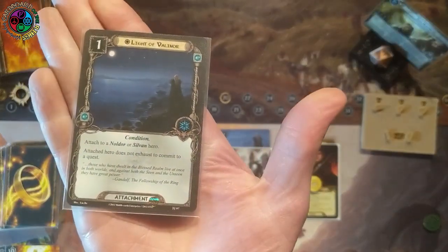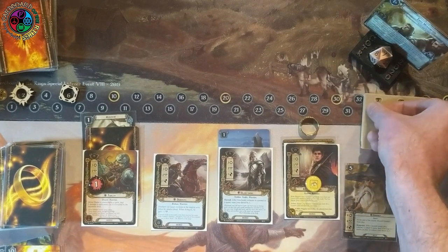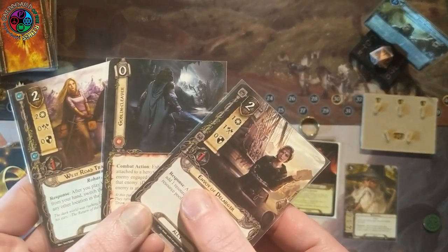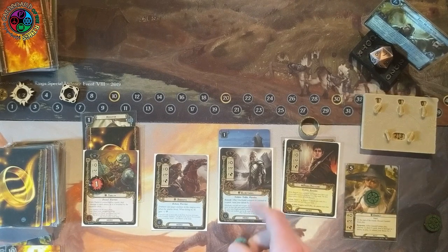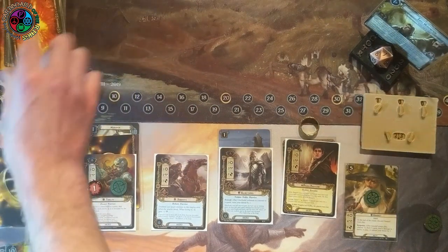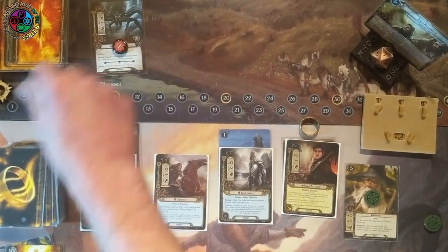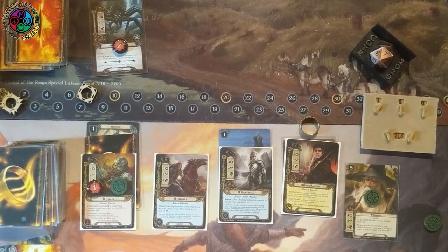I draw another copy of Light of Valinor. I still have two Gandalfs in hand, so I'll play one. I'm not afraid to spend resources in Stage 1 — because when you advance to Stage 2, you lose them all. I draw Envoy of Pelagir, another Goblin Cleaver, and West Road Traveler. I quest against nothing and reveal another spider — one threat, three hit points, one defense. Thalon does a damage to it, and I make enough progress to advance to Stage 2.